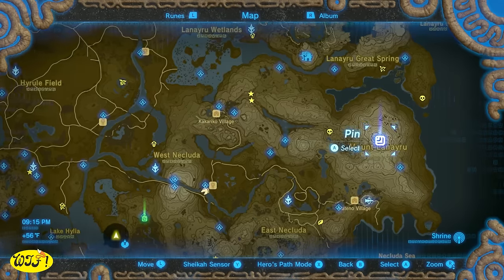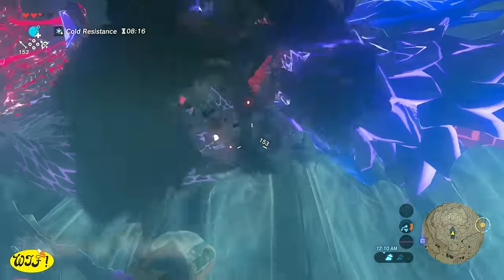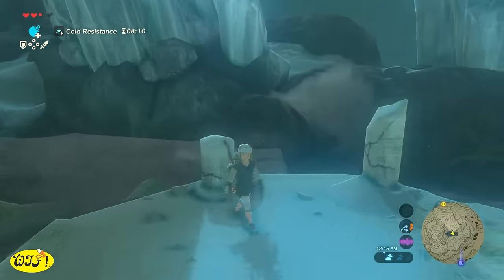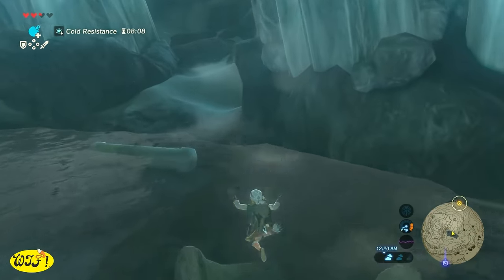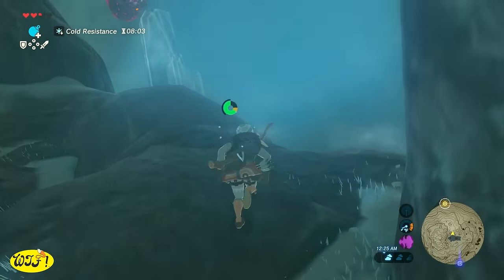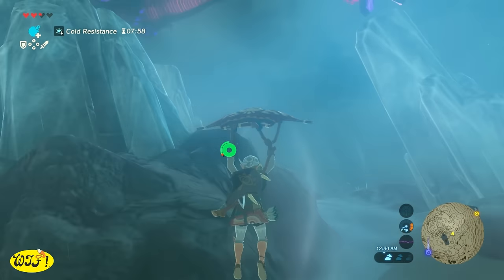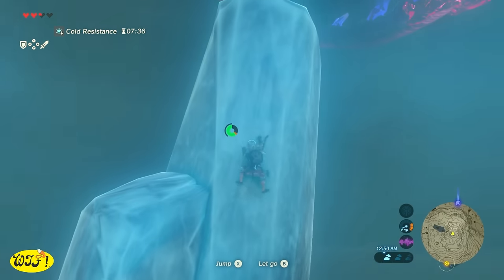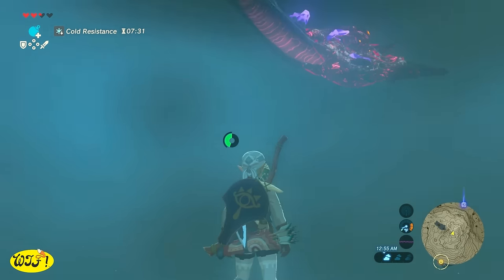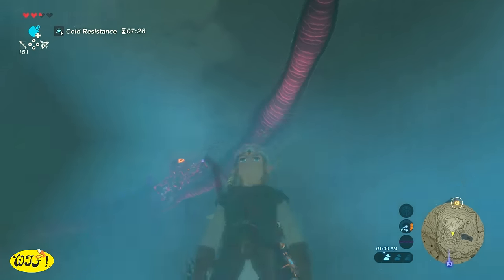Now let's head on over to the Spring of Wisdom, where we are going to find Naydra. Now, Naydra has been possessed, so to help this dragon out we've got to hit these four eyes. You can hit the first one right after you run up the steps to the spring. To get to the second one, we need to make our way up top. On your way up here you're going to run into some wind — you can use your paraglider and it'll help you get to the top of the mountain faster. I found it easier to get on top of this ice pillar. You've got to wait a minute and let Naydra circle around until you can get a good shot.